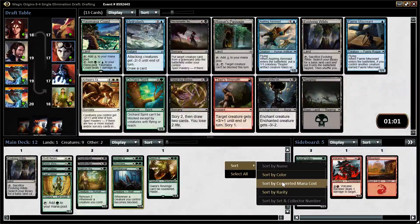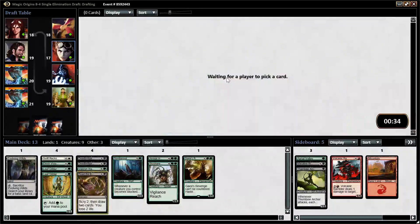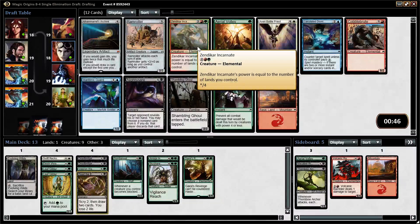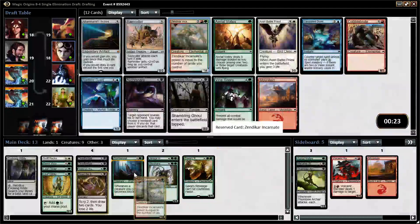We're getting some good black cards coming around. Necromantic Summons I've been quite impressed with. Read the Bones is very good, and Weight of the Underworld is also pretty decent — not amazing, but it is removal. We are pretty removal-light, but I think I can pass the Weight to the Underworld and maybe get it back. I'll take the Read the Bones — I think it's just the best card in the pack. Zendikar Incarnate is a good magic card and something we could splash off the Evolving Wilds. There's no clear pull towards black at this point. This pack is pretty weak overall; we're not going to get anything playable back. I'm going to take the Incarnate — Shambling Ghoul would be a fine two-drop, but we don't know we're black yet.